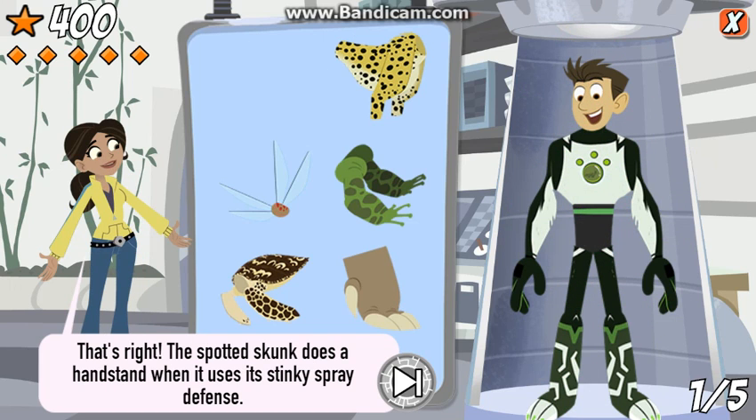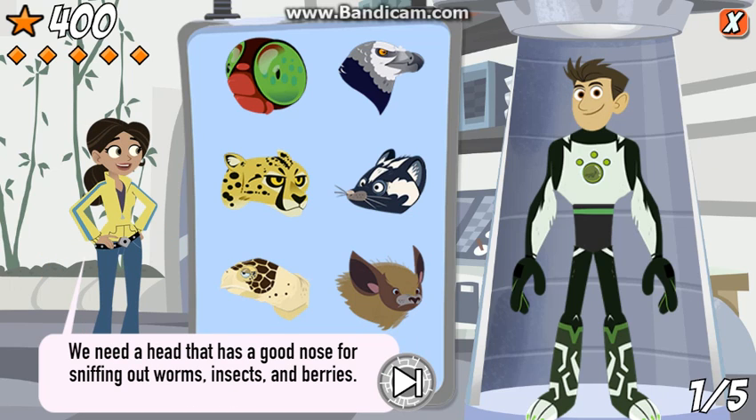That's right! The spotted skunk does a handstand when it uses its stinky spray defense. We need a head that has a good nose for sniffing out worms, insects, and berries.